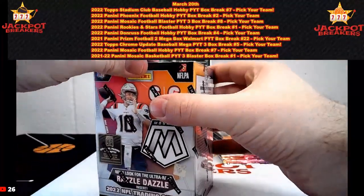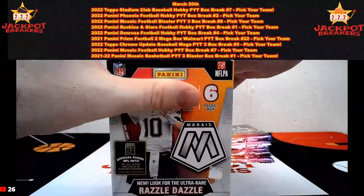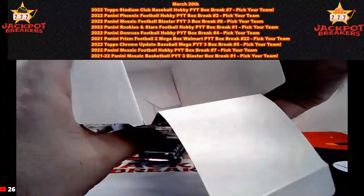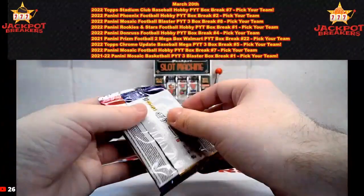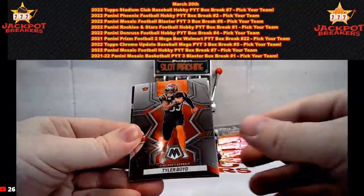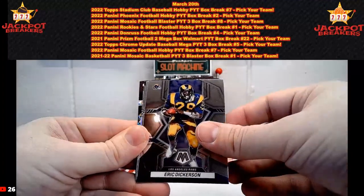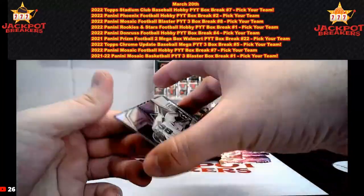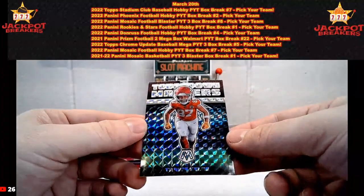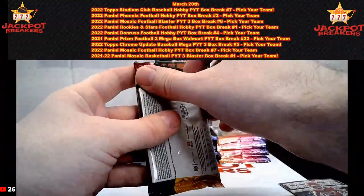Hopefully we find some surprise hits in here that we did not get in our Phoenix break. This is break number three of the night. Here we go, pack number one, box number one. We have Tyler Boyd, Jalen Hurts, Eric Dickerson, Joe Namath, and a silver Quinn Williams for the Jets. Then we got the green Touchdown Masters of Travis Kelce.